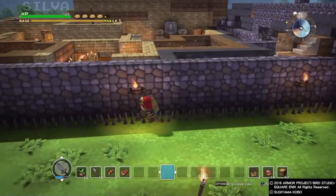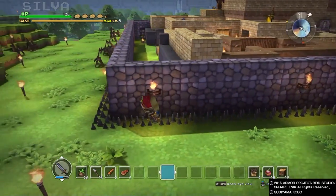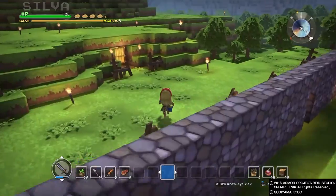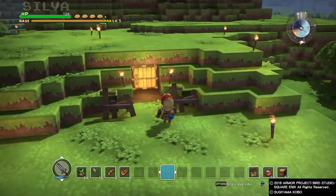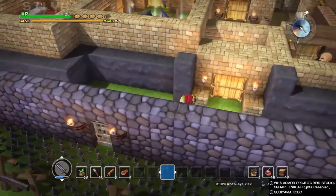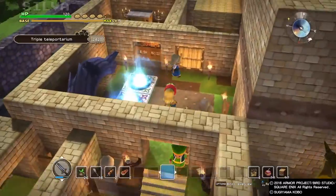The first boss battle was intense — there are waves of enemies and then the final boss, which really threw me off guard and kind of destroyed my front barricade. There's a little mine down there; I actually dug down and got a bunch of dirt. Anyway, back inside — making as many rooms as possible.